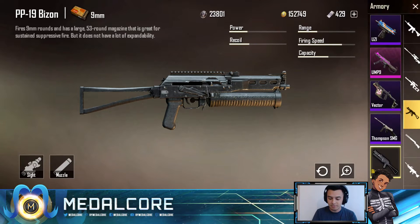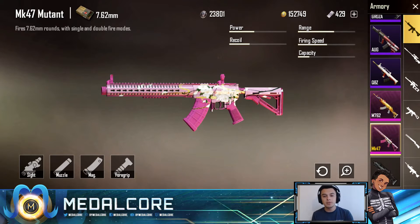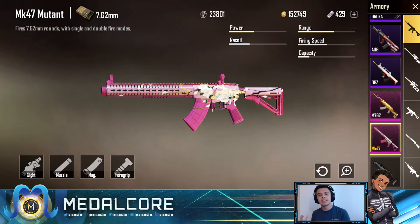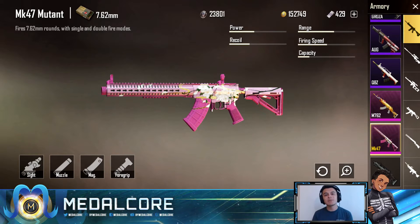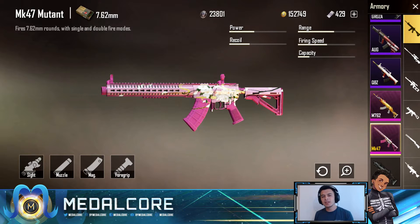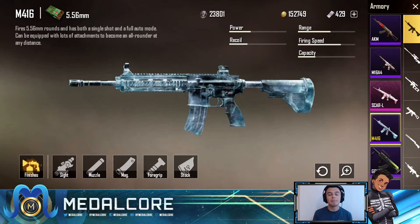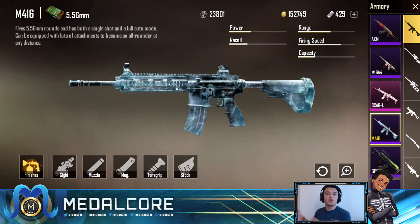When they released the Mutant — the MK-47 Mutant — which was another weapon I actually really liked, it was very confusing to a lot of people. It was a burst gun and a lot of people didn't really know how to use it. After spending hours and hours practicing with it, I realized it was a very powerful and usable weapon. A lot of people tend to just go with weapons they're streamlined on all the time, like the M416, and forget about using brand new weapons.